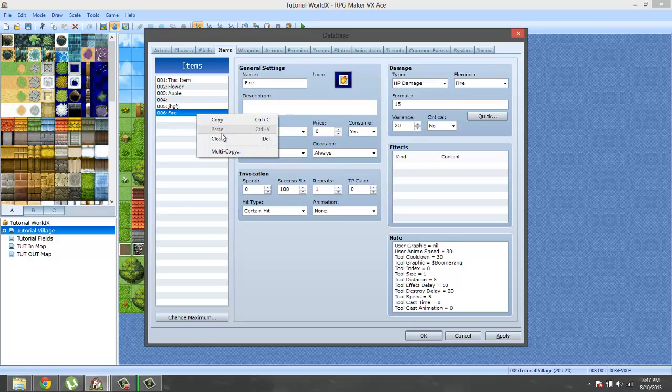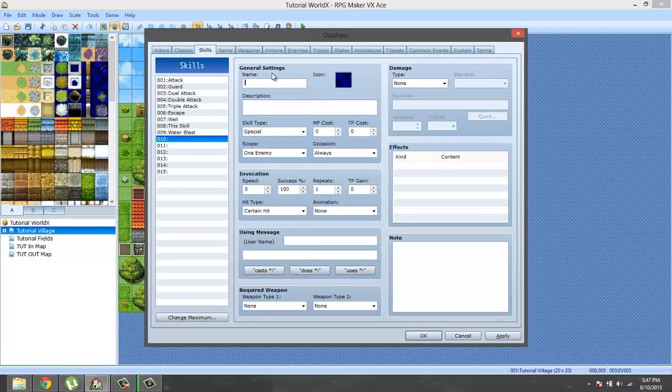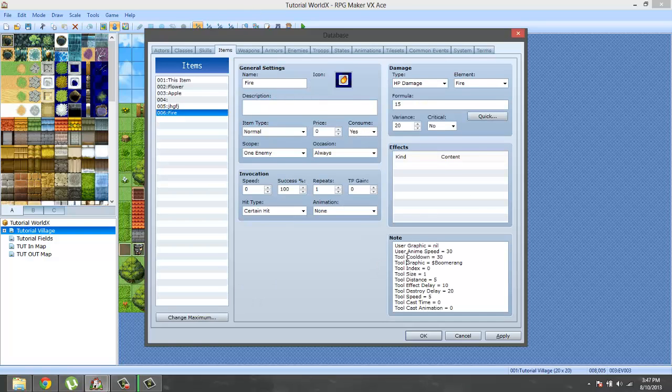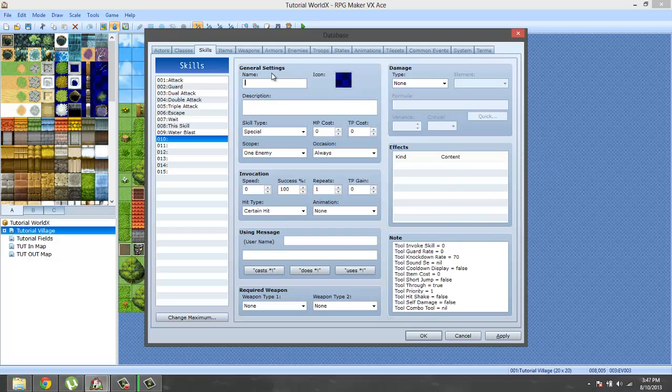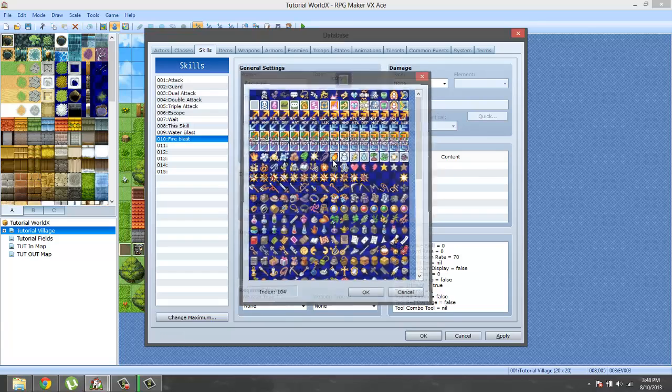Wait, this is an item tab — I don't want an item, I want a skill. I can't actually copy and paste it over there, so I wasn't paying attention to what tab I was doing it in. Okay, now we have to do this again. Fire — this is why I waste time.